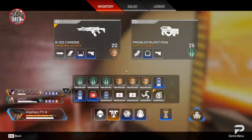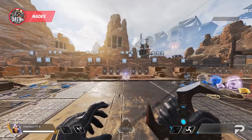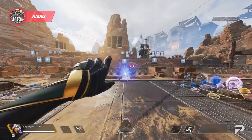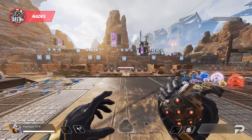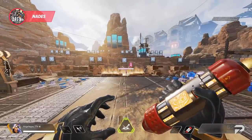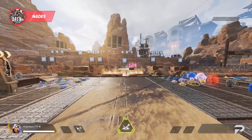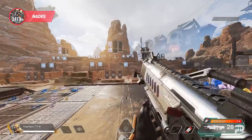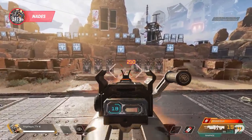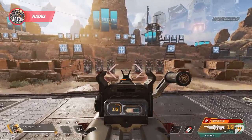On to nades — arc stars, thermites, and frag nades are all powerful tools and you should make room for at least one or two throughout a game. Arc stars stick to surfaces and are great at cracking shields and slowing enemies down. Frags deal solid damage and are really flexible around buildings and doors. Thermites create a line of fire that's great at zoning enemies, finishing off downed enemies, and destroying doors — not to mention, thermites charge up the new Rampage LMG. After you have ample ammo and heals, making room for one or two nades will help you level up your game a ton.